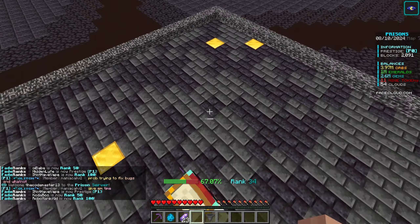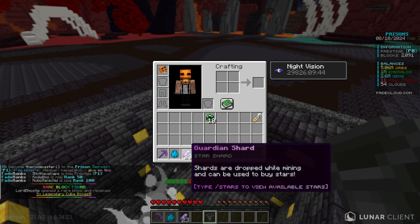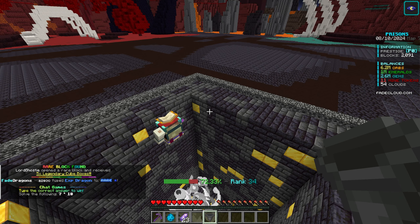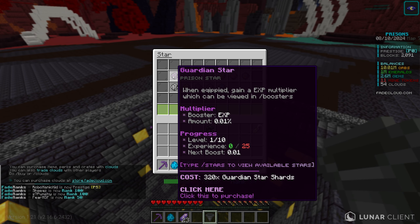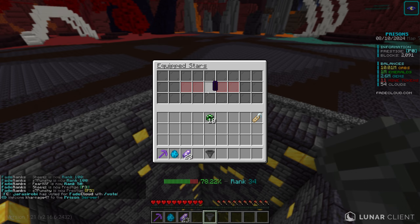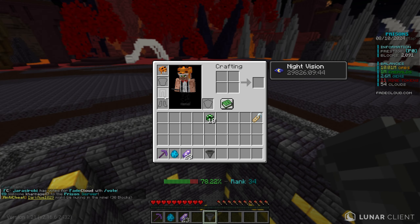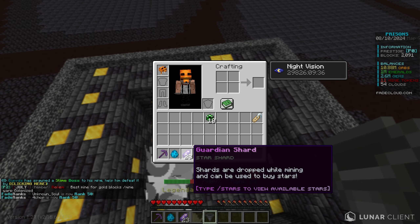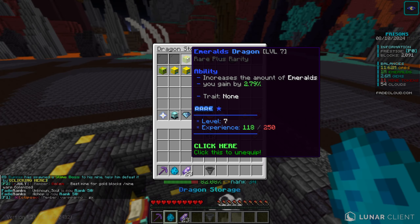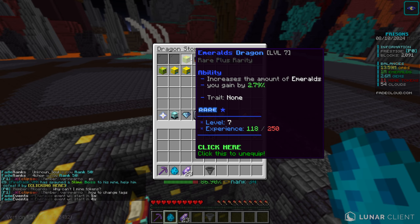Something interesting is they changed the armor system around. I have this guardian shard and they're called stars. If I check the stars, there are these different stars that can be upgraded — this is actually kind of a custom armor system, a little different from these different helmets. When I get enough shards, we'll definitely be crafting some of those. And as you can see, our dragons are like level seven now — they are slowly leveling up from mining.